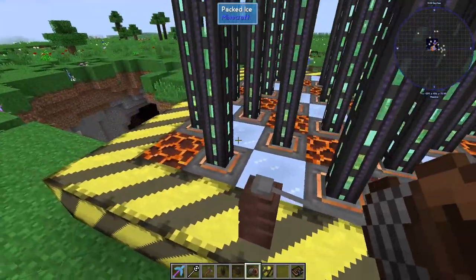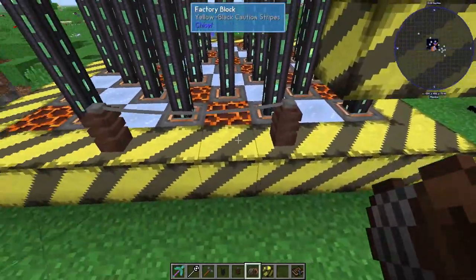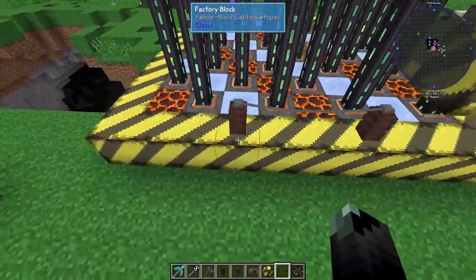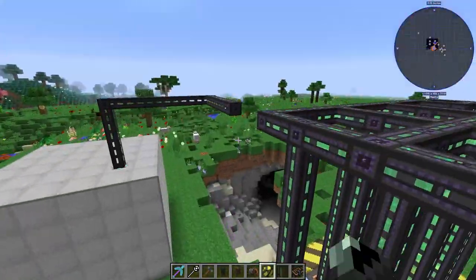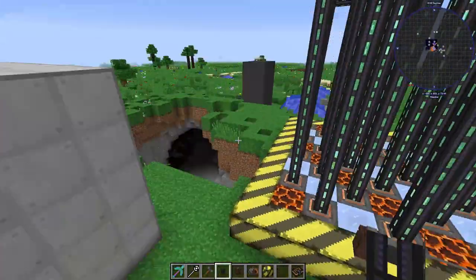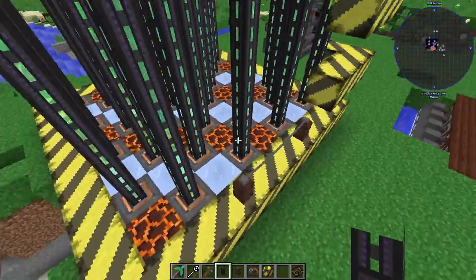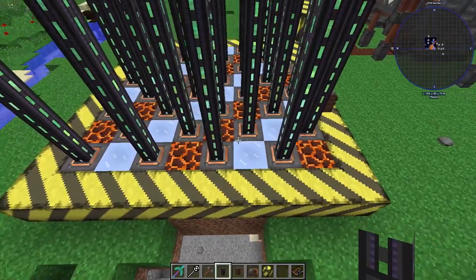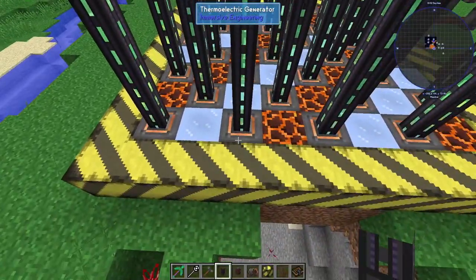Each thermoelectric generator can only have one wire connection, so you need relays throughout. It takes a little time to set up, but it can generate a pretty good amount. Just one layer of 32 thermoelectric generators produces 768 RF per tick.